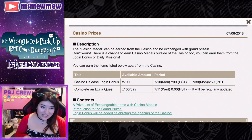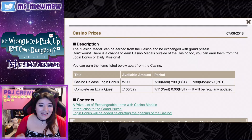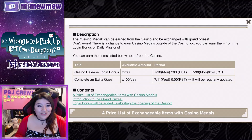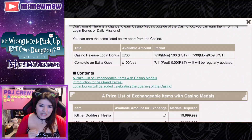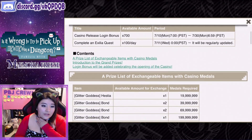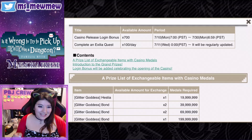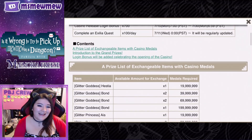They'll be baked in as login bonuses and daily missions, so even if your luck is terrible you'll still be able to get casino medals, maybe not as many as you need for the beautiful prizes. As a casino release login bonus you'll be able to get 700 casino medals as long as you log in from the 10th until the 30th of this month. To complete an Exilia quest you can get 100 casino medals once a day. It starts on the 11th — I'm not sure if these start dates are accurate since the notice seems to think Monday is the 10th, but it's the 9th.